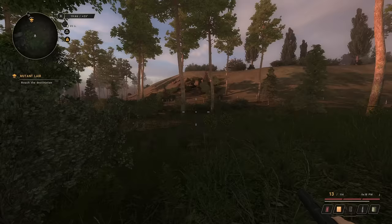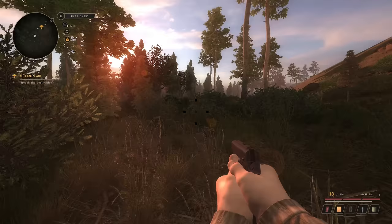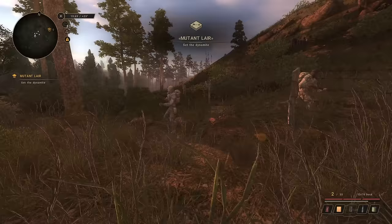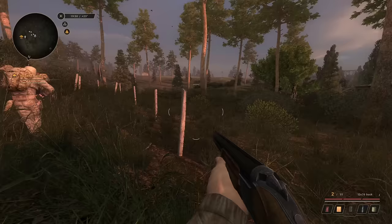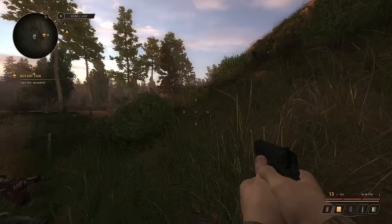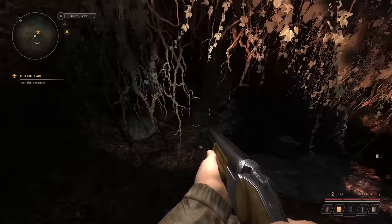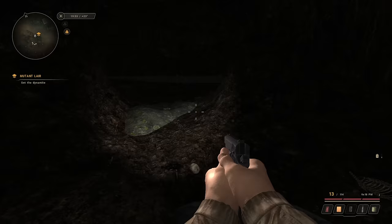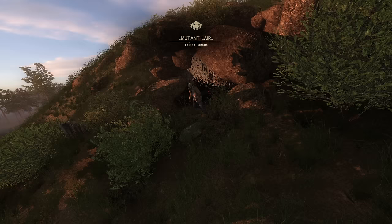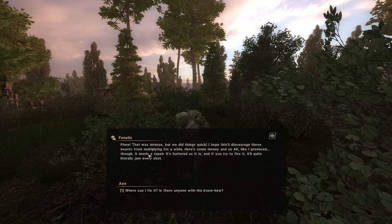I'm coming — I just have no stamina. Set the charge — okay, I'm working on it. Do I gotta go in this thing? Hell no. Where do I put it? Put dynamite — okay I did it. Run! That was nice, phew — that was intense. 'I hope this will discourage those beasts from multiplying for a while. Here's some money and an AK like I promised — it needs repair though. Ask the technician Mccallick in the village, he won't do it for free but you can strike a deal.'